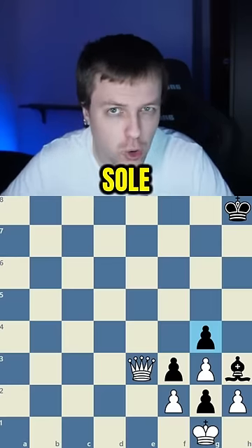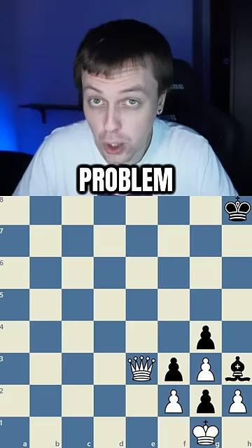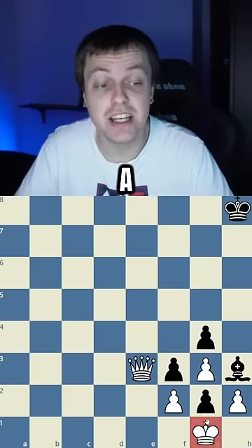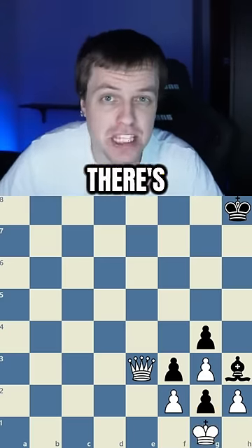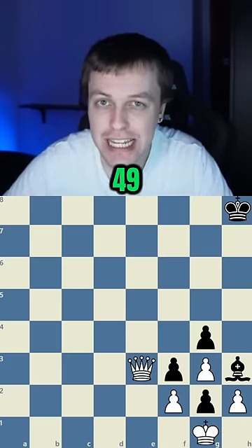Could you deliver checkmate with just a sole queen on the board? Well, that's the problem in this position. White does have a king, but it's completely immobilized by the black pieces. But luckily for white, there's a forced mate in 49 in this position.